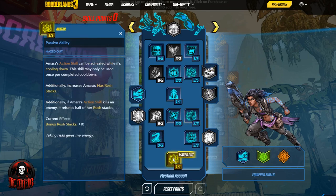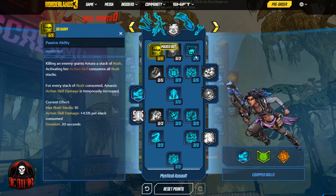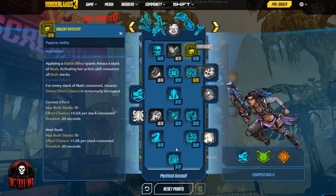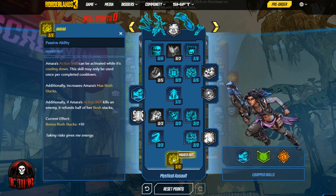Then it gets even better: Avatar additionally increases Amara's max Rush stacks by 10, so we're doubling the number of Rush stacks we can have — all the way up to 20 — by killing enemies or applying status effects. That'll increase our action skill damage and our status effect chance, and combined with Awakening increasing the effectiveness of all those stacks, that's huge. And if we kill an enemy with our action skill, we get half of those Rush stacks back — so if we had 20 stacks and kill with the slam or Astral Projection, we start again with 10 Rush stacks without having to rebuild from zero.